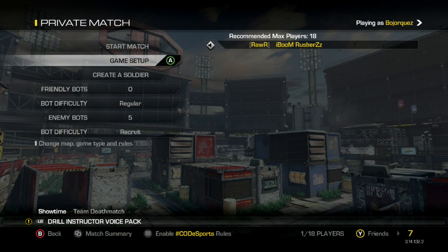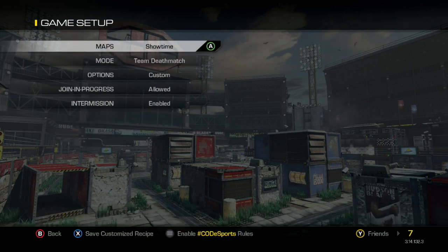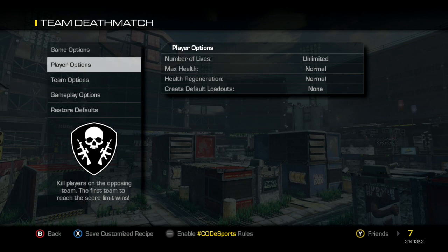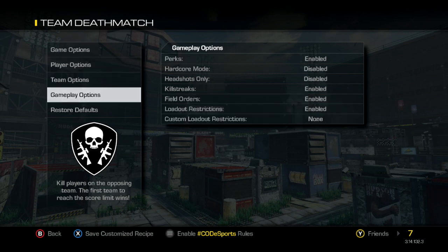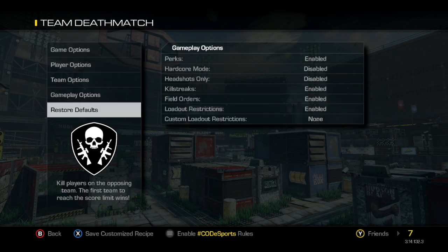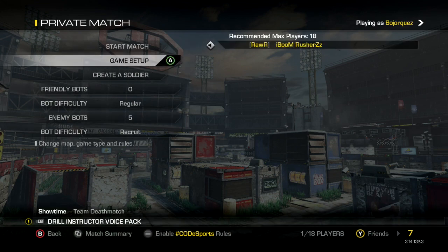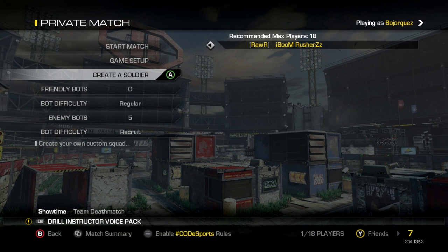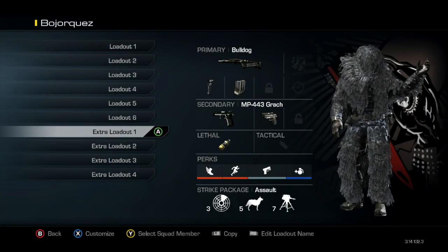The reason we're using the Showtime map is because it's a very small map. If you don't have this map pack, this drill will also work really well on Strike Zone from the original game release. We're going to do this in a private match on Team Deathmatch. Put your time limit on unlimited, the score limit whatever you want, and you can leave every other setting the way it is. Once you've done that, go put 5 to 10 enemy bots wherever you feel comfortable and put them on the recruit setting — we'll discuss why later.